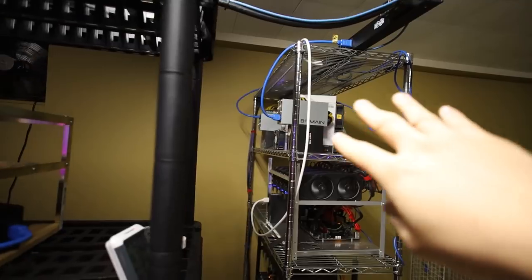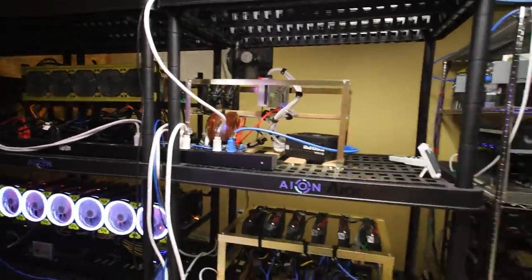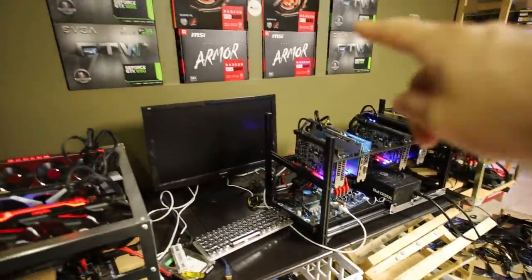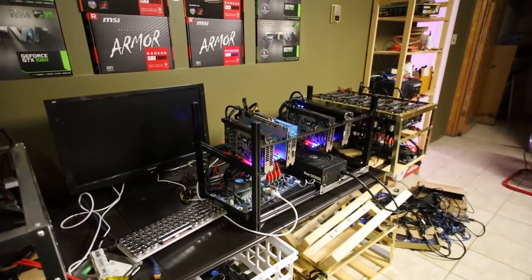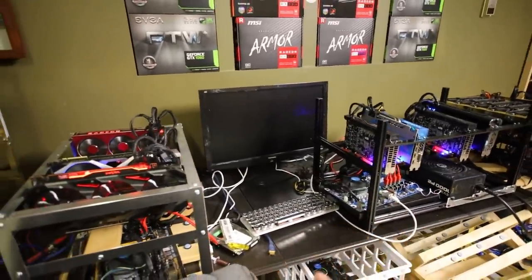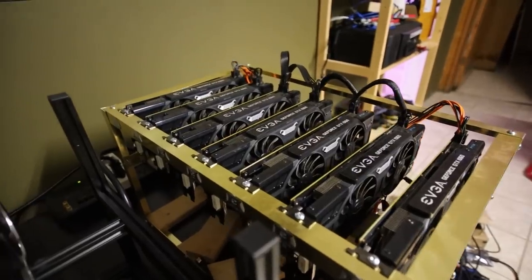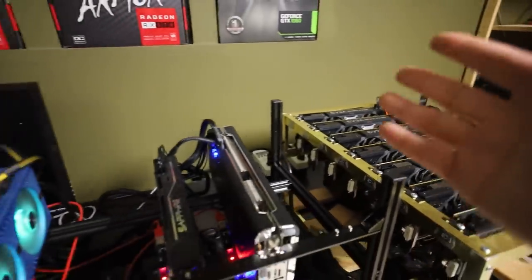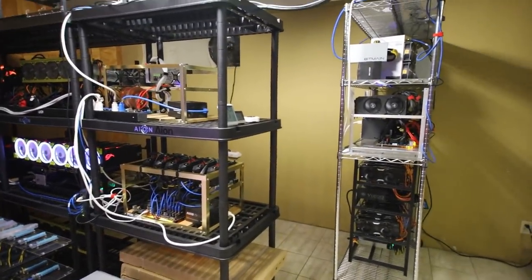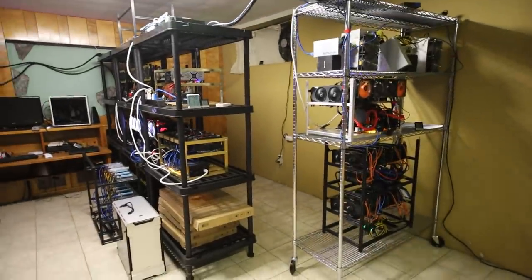The other 30 amp PDU is also utilizing about 23 to 24 amps, so these two PDUs are maxed out — I cannot add any more rigs on these shelves. This wall is only on a single 15 amp breaker, which realistically gets you about 1500 watts on 120 volts. Right now with two rigs it's about 1100 to 1200 watts, and I don't want to turn on my 7x GTX 1060 3GB rig that I was mining Ravencoin on, because it'll blow the 15 amp breaker.